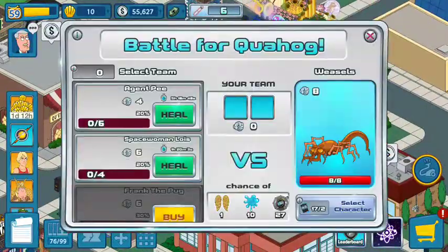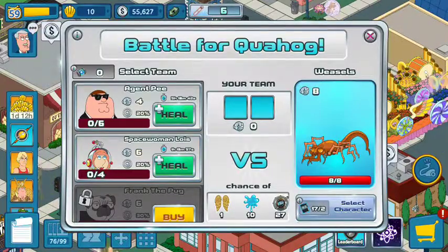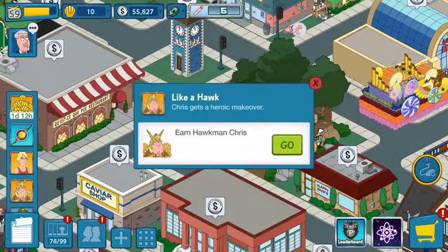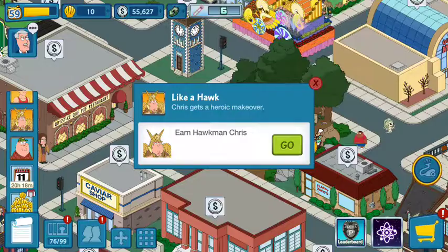In the second part I had to battle these creatures, which look like half spiders and half scorpions, called weasels — that's just what they're named in the event. I had to earn Flash Gordon, though I won't be getting him or Hawkman Chris.